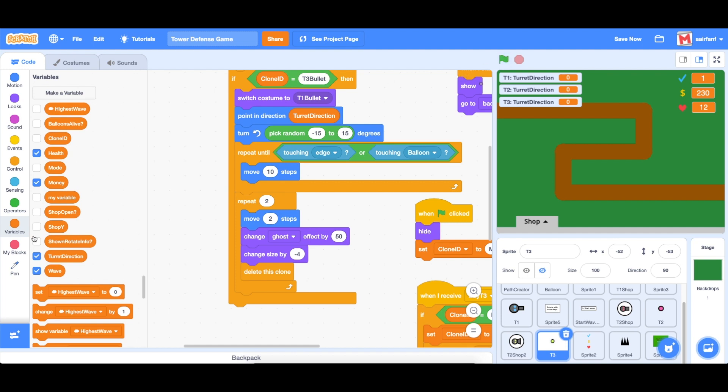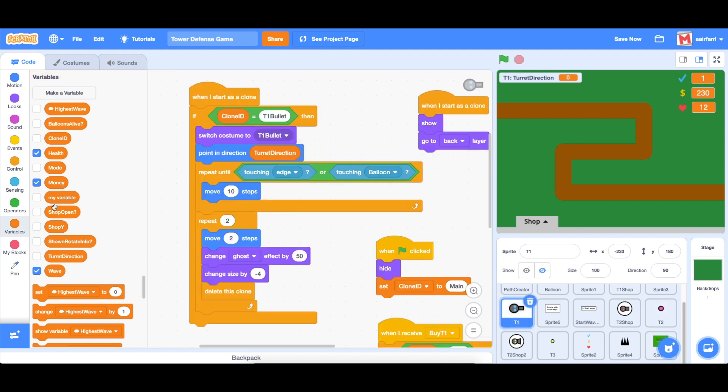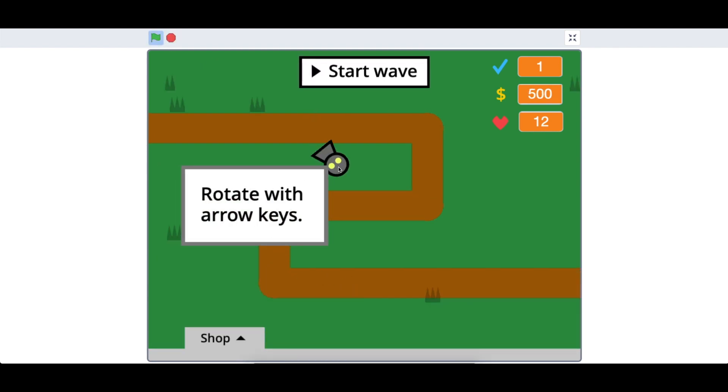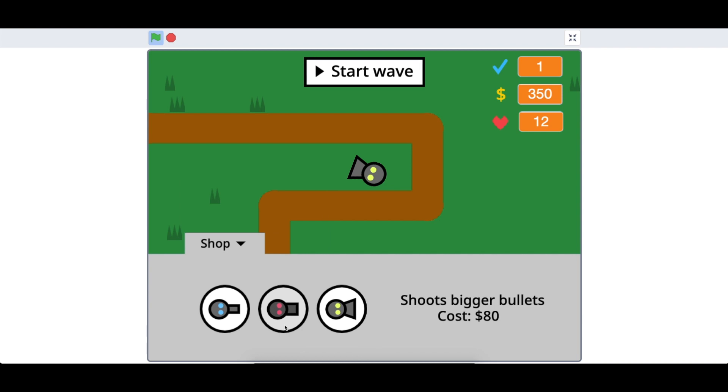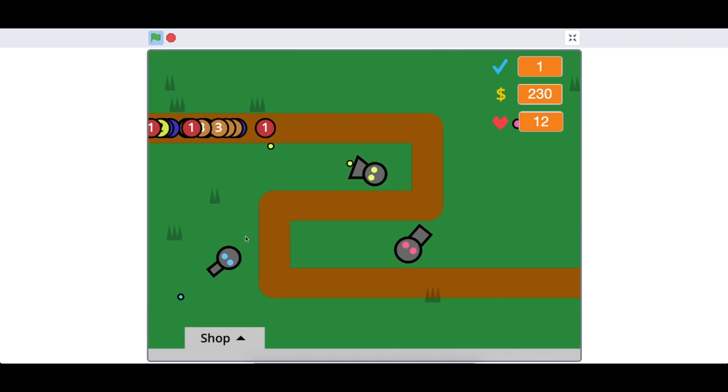Now let's hide these variables in all turret sprites and go full screen to test. Placing turrets in different directions and starting the wave, you can see they all now follow the direction they were given. Bug fixed.